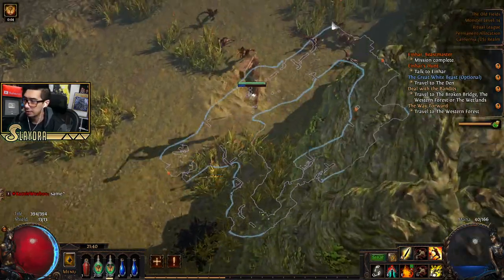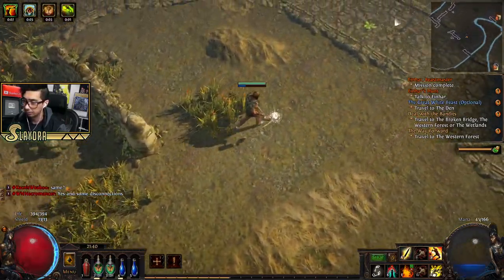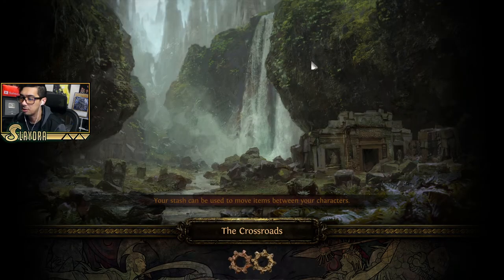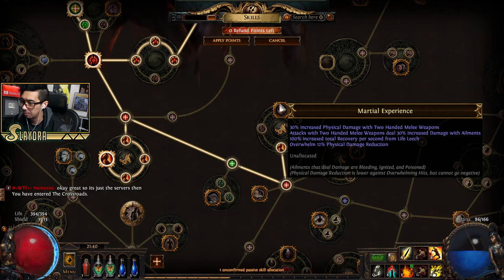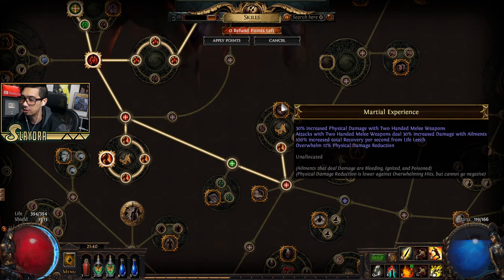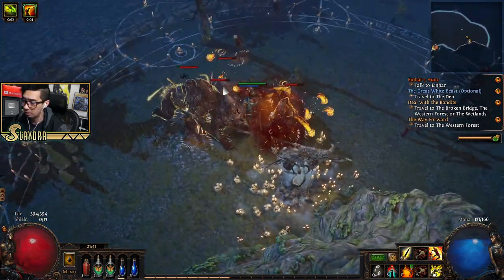We'll continuously upgrade all of our gems. The Einhar mission is now complete. We also leveled up. I'm feeling confident to get more damage — we'll start speccing to get Martial Experience, which grants a decent amount of damage with overwhelming physical damage. We'll also get some physical attack leech of life. I'm going to grab all these for survivability and damage, it's a two-for-one.